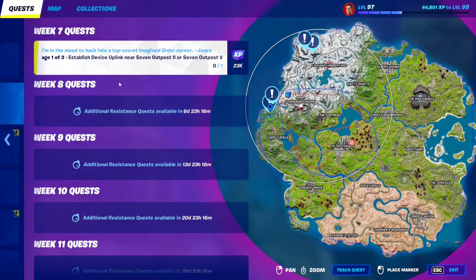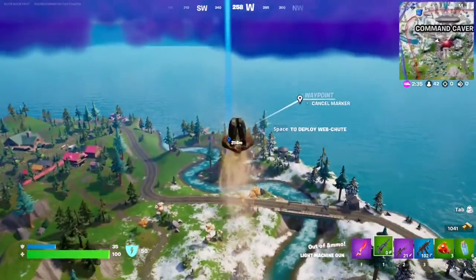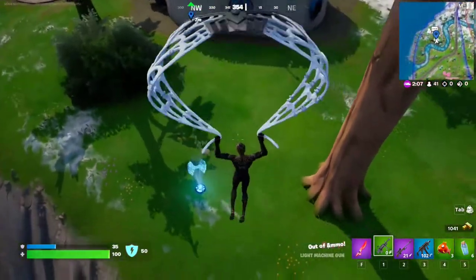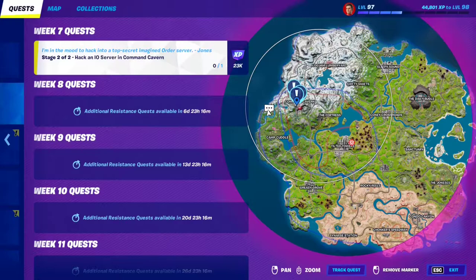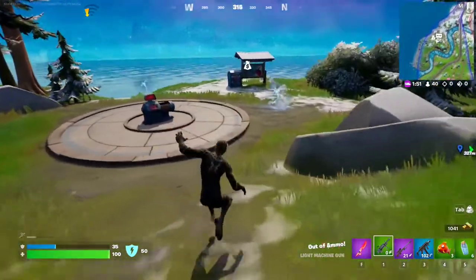For this week 7 resistance quest, we have to establish device uplink near 7 Outpost 2 or 7 Outpost 5. We're going to go to this one right over here using this siege cannon to make our way all the way over there. Here we are. For stage 2, we have to hack an IO server in Command Cavern. We're going to use the rifts right here to make our way to Command Cavern.